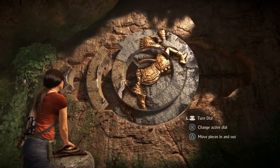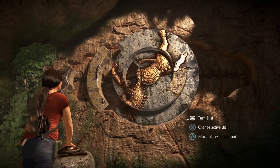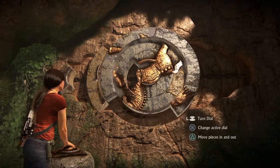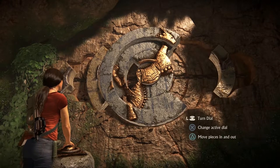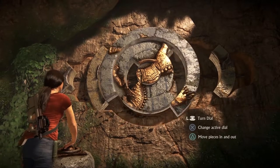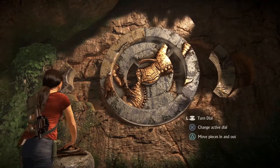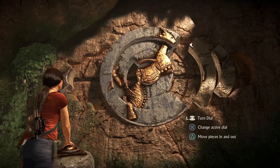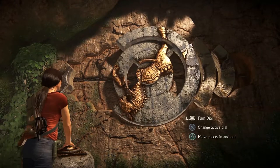Rotate the big piece to the left side and then pull it out. Next, rotate the ring so that you can pull the middle sized piece out on the right side. Now pull the big piece out from the left side and move it over to the other side with the middle piece. Now just align the ring so that you can pull in the little piece from the left side.